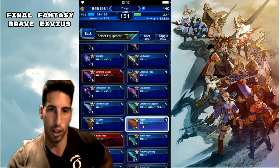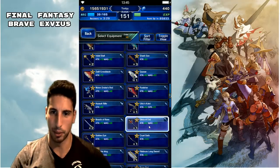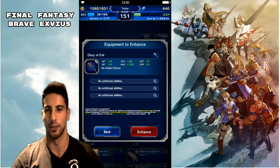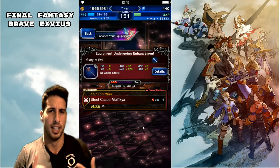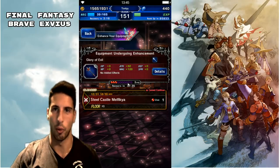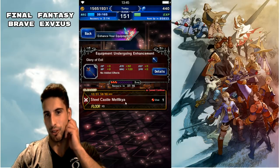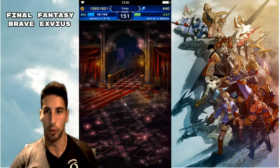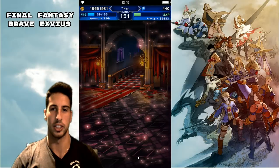We're gonna use the Glory of Evil — you guys can see I did some of them already. I basically want to get a little bit more magic on it. I already did the Mass Immune on the Bowie Knife, I did Matias Malus from Emperor, and now we're gonna do the Glory of Evil.